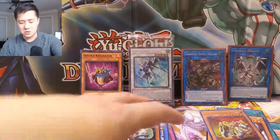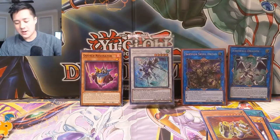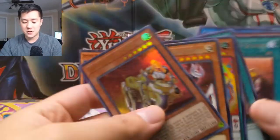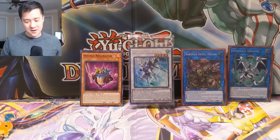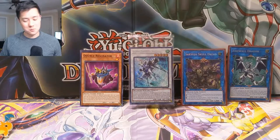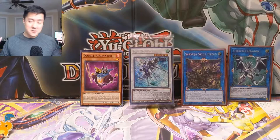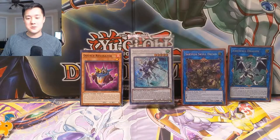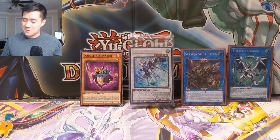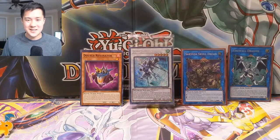Imagine getting this tin when Firewall Dragon wasn't banned — we got the Topological Bomber Dragon, not the craziest card but pretty cool, then we got Saryuja the Skull Dread, absolutely crazy and the best card in the set, and a Firewall Dragon as well. Fire opening! Thanks for watching, guys. If you want to support the channel, hit that thumbs up for pulling that Saryuja Skull Dread. We're going to keep opening these tins — they're a lot of fun. I'm Awana Turtle, catch you guys next time, peace!